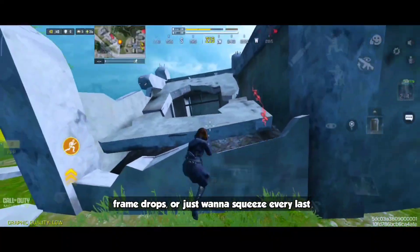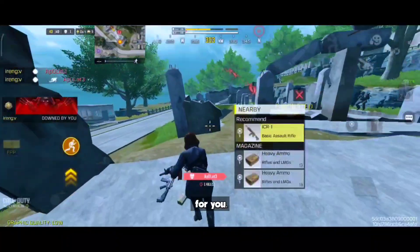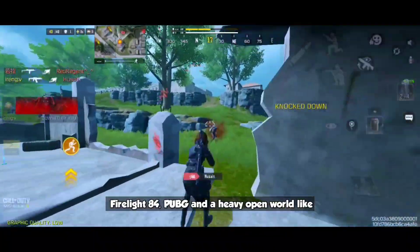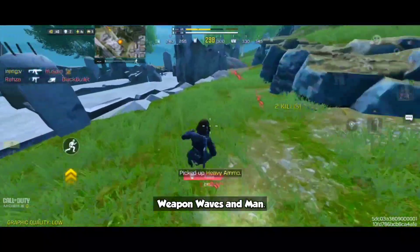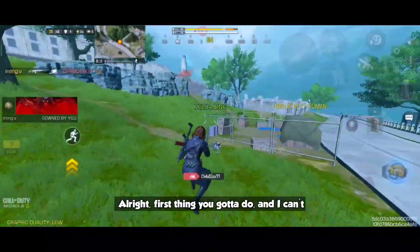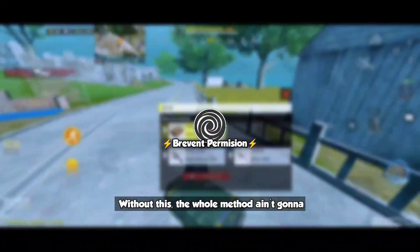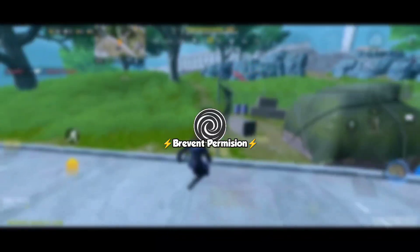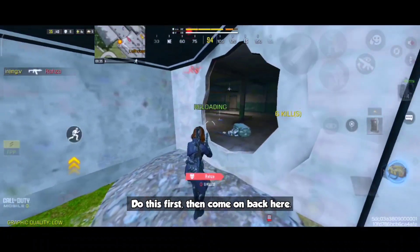If y'all been struggling with lag spikes, frame drops, or just want to squeeze every last bit of juice out of your mobile, this video's for you. I've tested it myself on Call of Duty, Farlight 84, PUBG, and a heavy open world like Weathering Waves, and the boost is real. First thing you gotta do — and I can't stress this enough — is grant those Brevent permissions. Without this the whole method ain't gonna work 100%. I dropped a link in the description showing y'all the fastest way to get them permissions set up. Do this first then come on back.